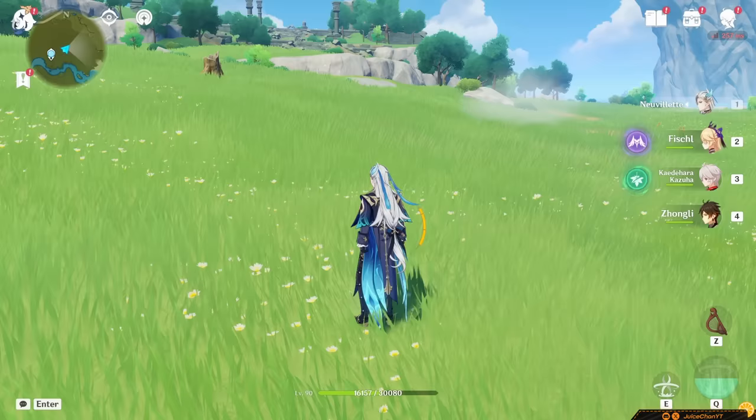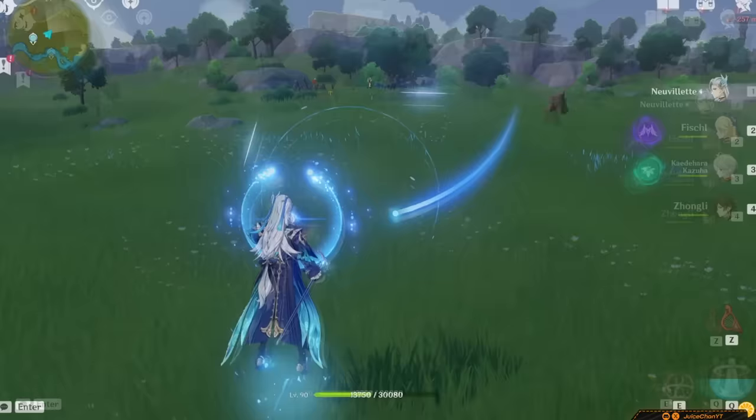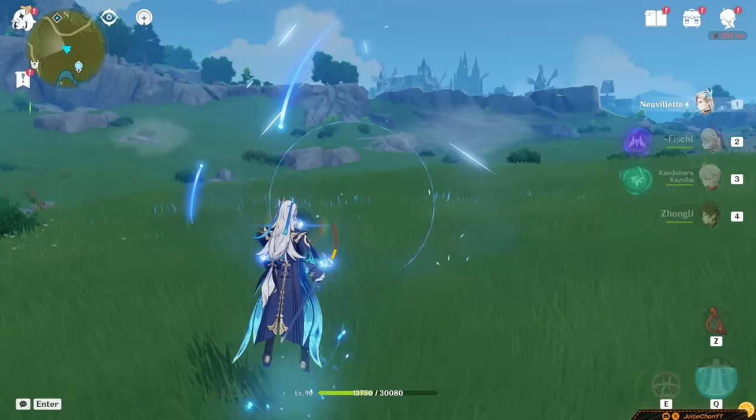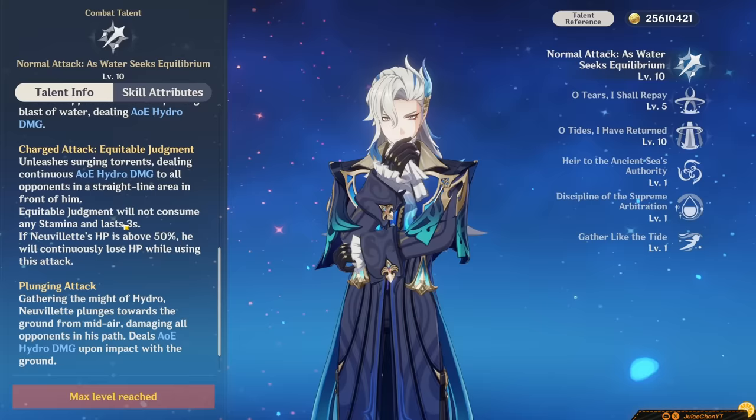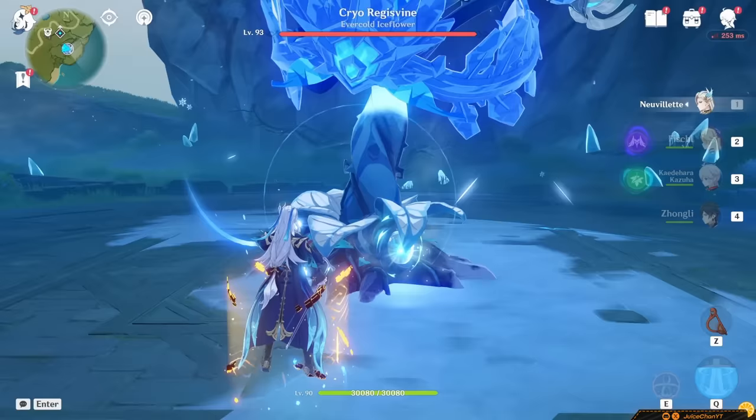Let's begin with his normals. On their own, they just deal three simple hits of Hydro damage. Nothing too special, but his charged attack is where the value is. His charged attack form, Equitable Judgment, turns him into a Blastoise since he begins firing off a huge Hydro pump. This deals continuous AoE Hydro damage to enemies in front of him within a straight line, and it won't consume any of Neuvelette's regular stamina. This blast lasts for three seconds, but it makes him susceptible to interruption, so make sure to wrap him up with a thick shield.